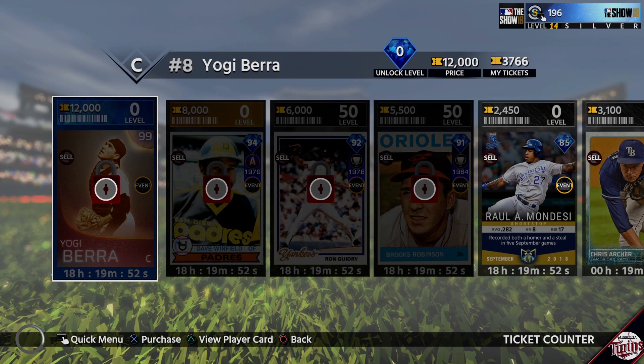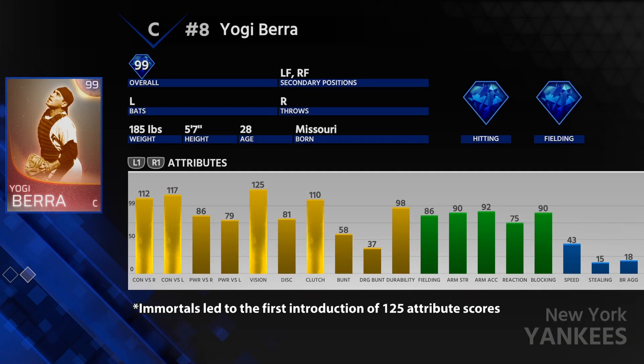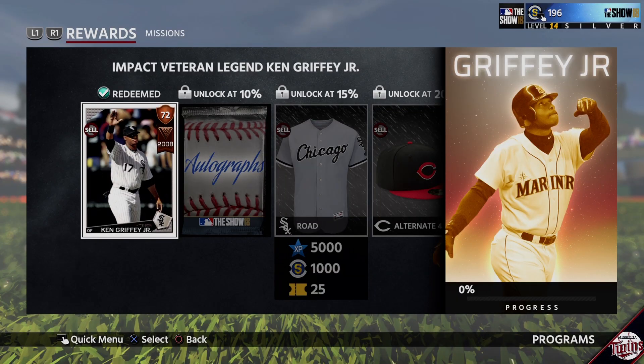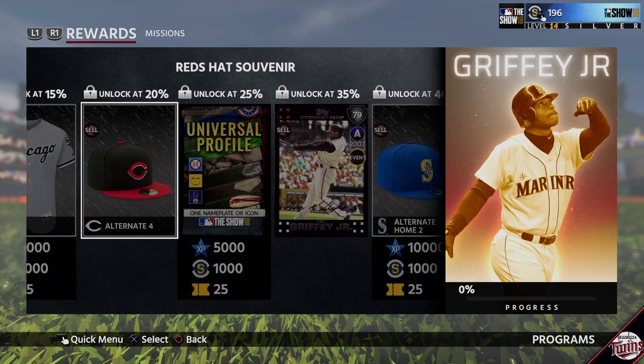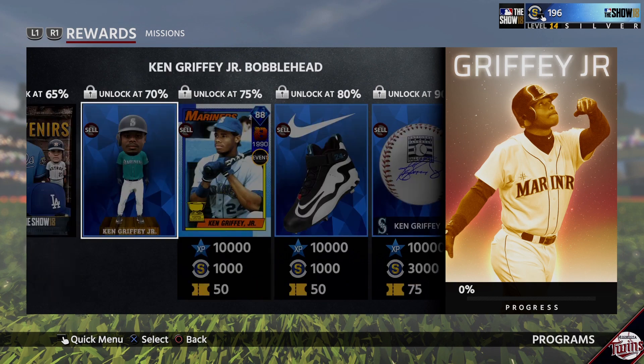Eventually, the Yogi Berra Immortals card was added permanently, mostly for casual and no-money-spent players to have a chance at finally obtaining one. Tickets were somewhat like the program points of the day, where you could really only earn them through gameplay and completions of missions or programs.